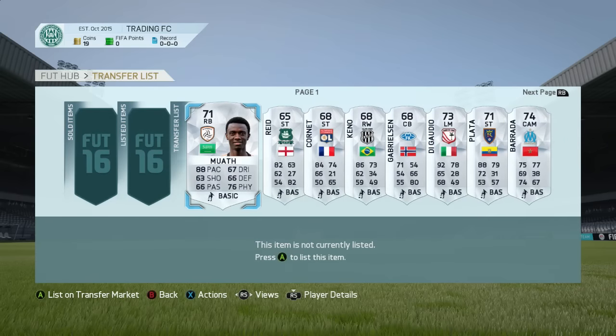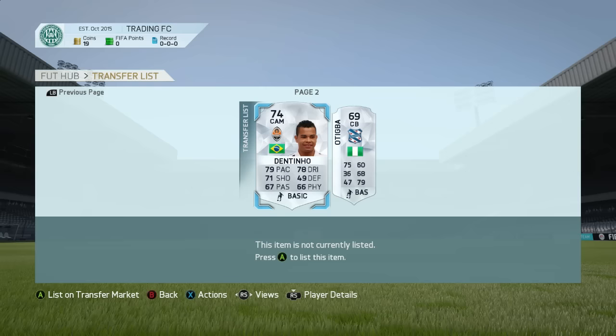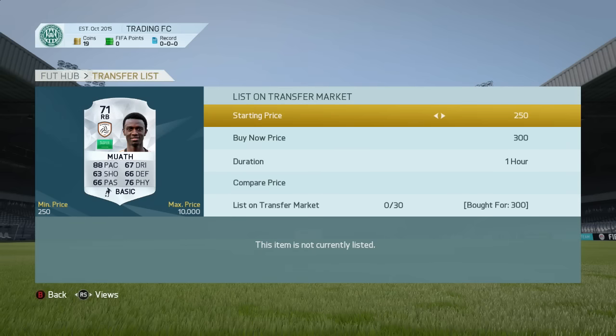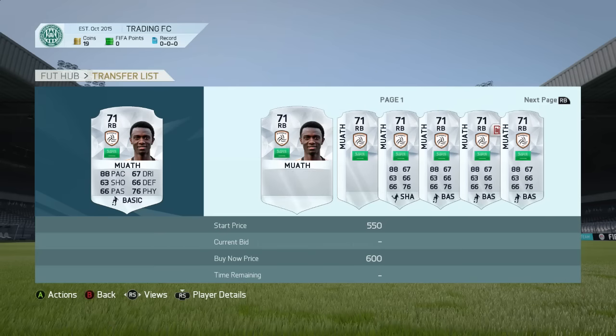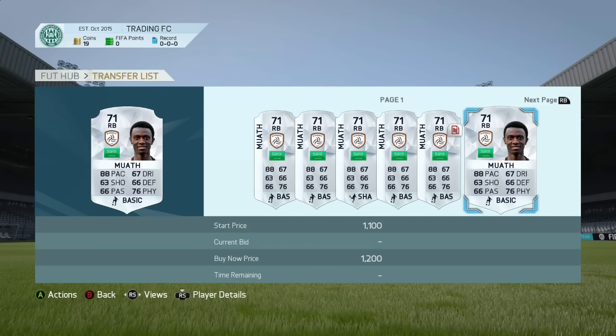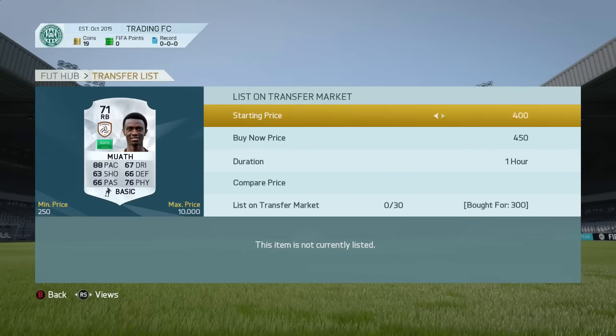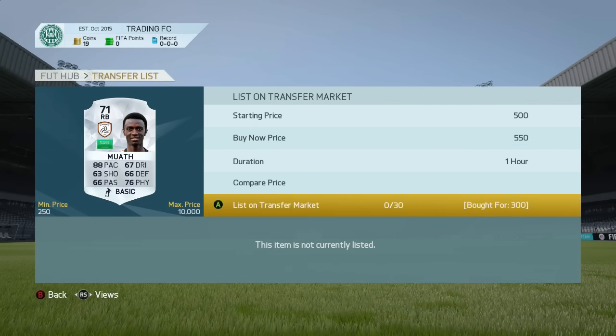We're back with 19 coins left over as well as quite a few silver players. One or two were better deals than others — I made a little bit of a boo-boo on a couple, and I might make a loss on those, we'll see. We start with this guy — paid 300 coins for him. Comparing his price, there's one for 600 so we're not going to get masses of coins. We'll list him for 500 to 550 for an hour; if he doesn't sell, we'll relist and possibly lower the price.